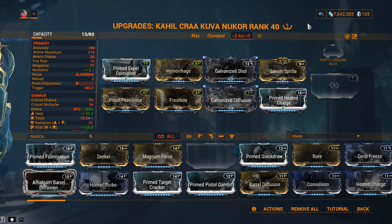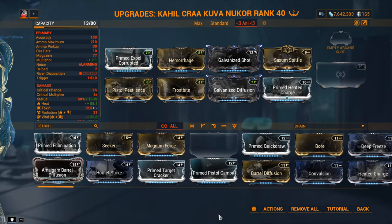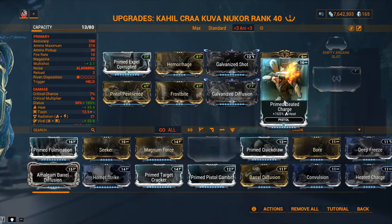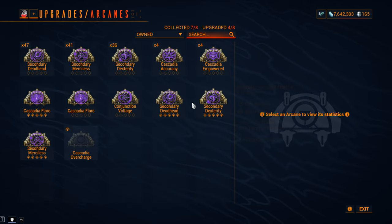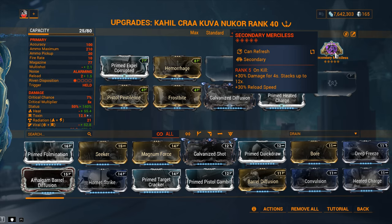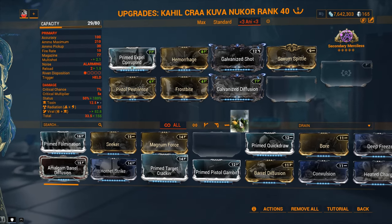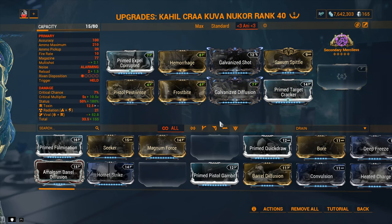The problem with this build: I gotta use Saxum Spittle to get to a decent amount of slash procs, and because of that it doesn't leave a whole lot of room for critical chance and critical damage. You should never really use base critical chance mods on the Kuva Nukor because of the weak 7% base, but you should use critical damage from Prime Target Cracker. So my recommendation is to either drop Prime Heated Charge or drop Galvanized Shot and use the arcane slot for more flat damage - something like Secondary Merciless. You're making a whole lot of compromises, but an impact Kuva Nukor is plenty viable and can clear Steel Path with no problem, provided you have the right mods.